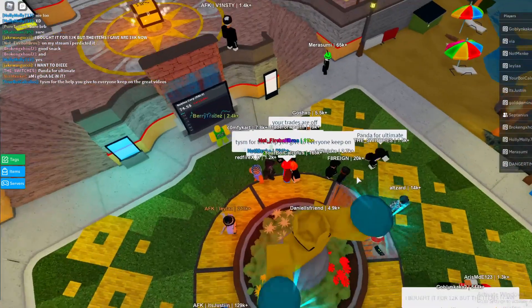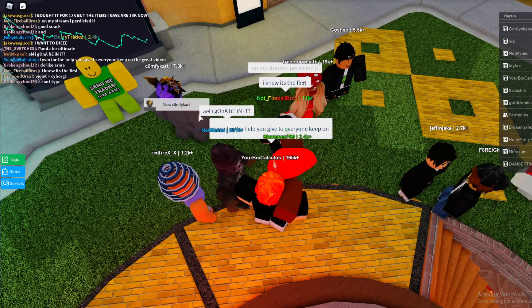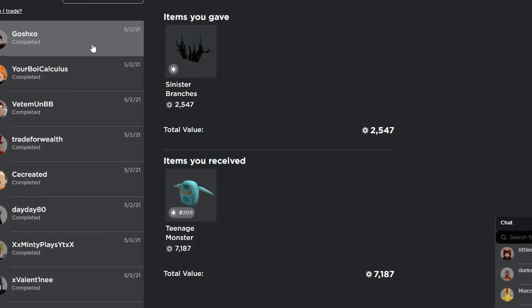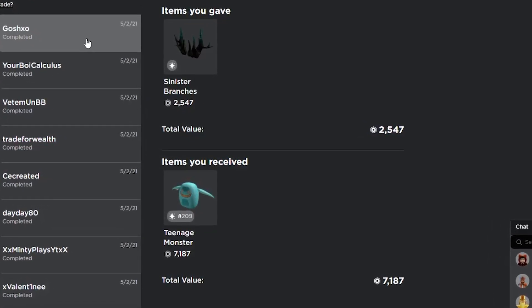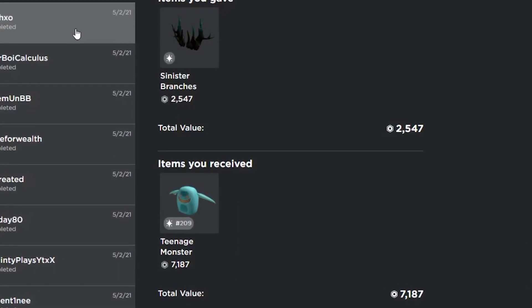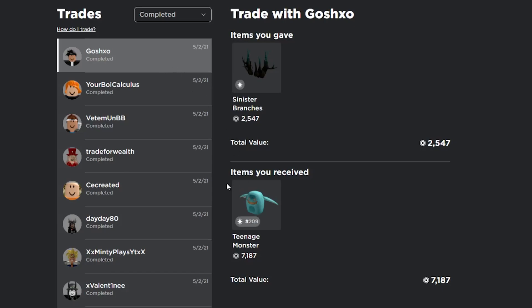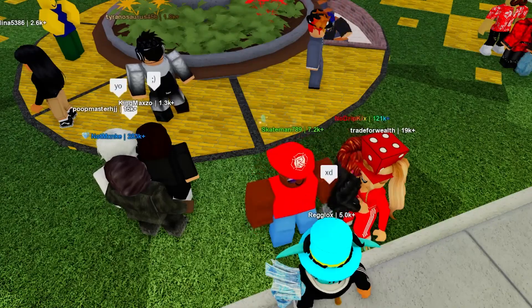I'm going to send my Sinister Branches for the Teenage Monster, which is a projected item. I think trying to get a projected is actually what I'm going to do, so I'm going to keep looking for projections and hopefully find somebody with one. This guy completed my trade so now I have the Teenage Monster — I took a pretty big risk but hopefully I can get an item worth at least 3k, maybe even 4k if I try hard enough.